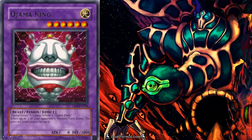Ojama King has 3,000 defense, which is pretty solid in itself, but his effect lets you select up to three of your opponent's monster card zones — and they can't be used as long as he's face-up on the field. So if your opponent has two Scapegoats out and you bring him out, all five of their zones are locked. You cannot select zones that are already being used by monsters for the three that you're picking.